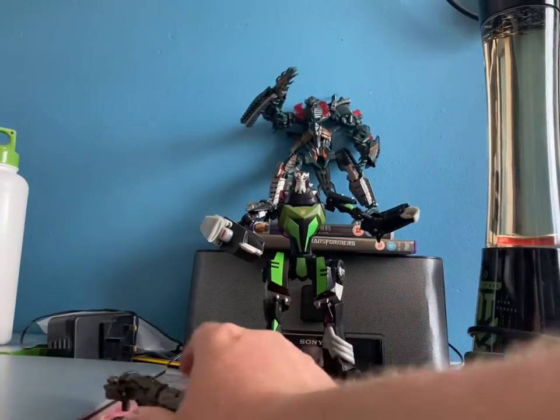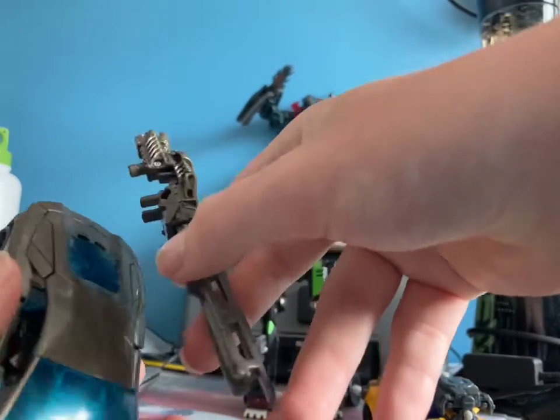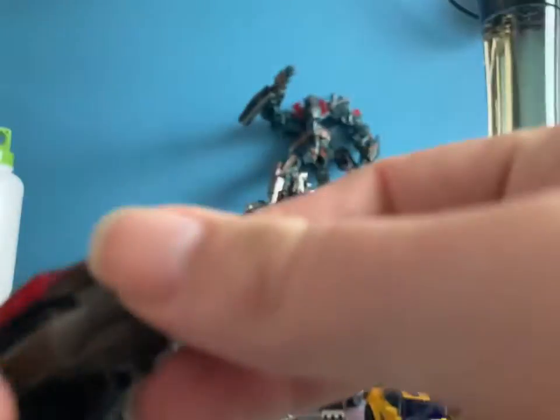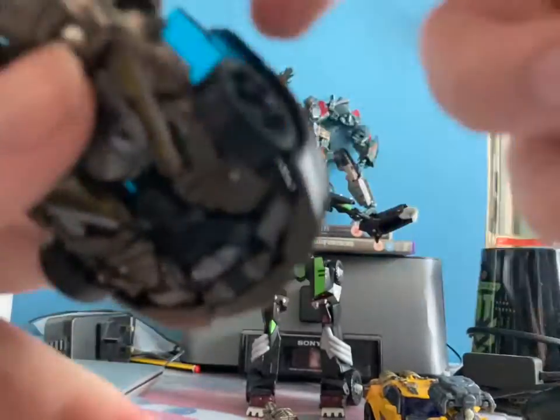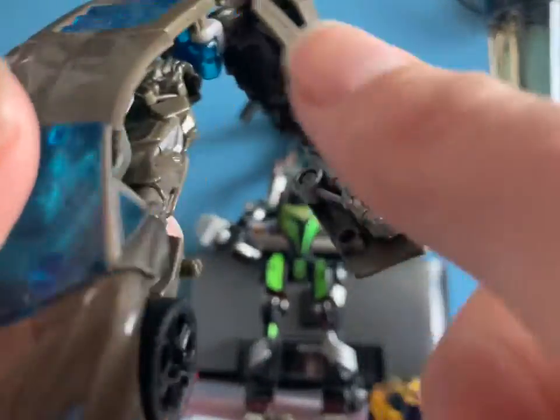Now, let us transform Lockdown from Dark of the Moon and Age of Extinction by moving his weapon there. And move his back right here. And the same other hand here. And then his hands like that.